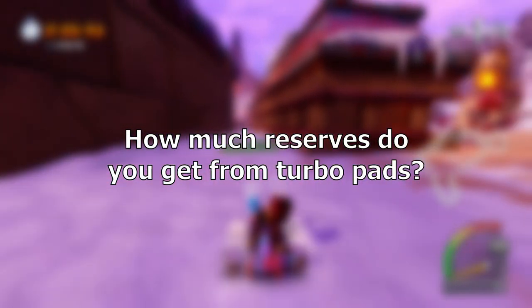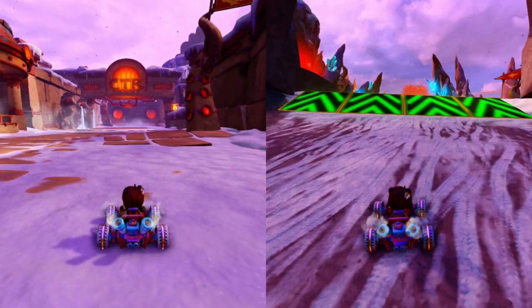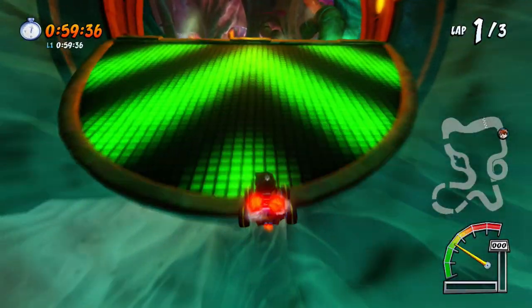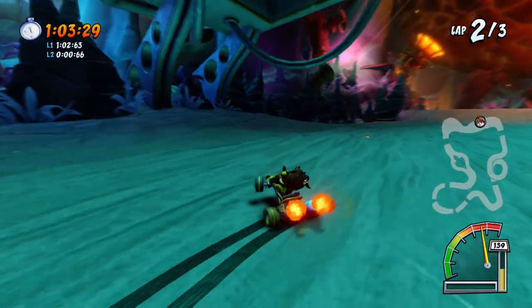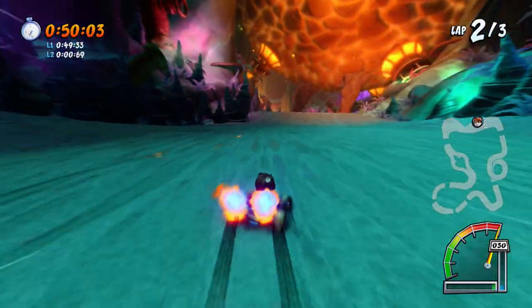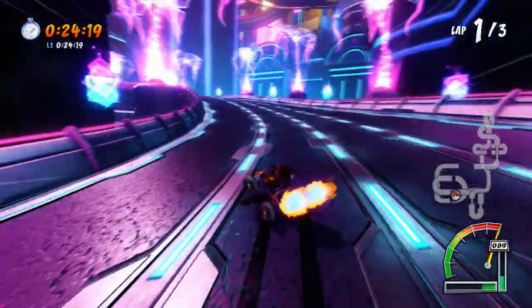How much reserves do you get from turbo pads? There's no one answer since every track is different, and even turbo pads within the same track give you different amounts of reserves. However, most turbo pads placed right before jumps are made to give you just a little less reserves than the time it takes to do the jump, so you can't maintain fire when you hit the ground. Do a decent boost right before or during the jump and you'll be good. There are some exceptions, such as many of the turbo pads in Electron Avenue.